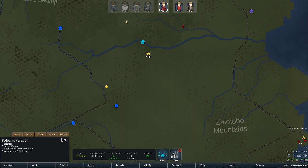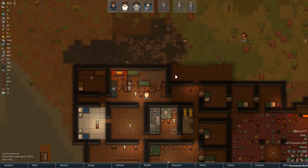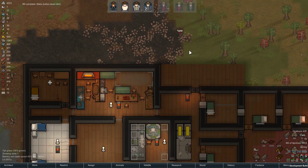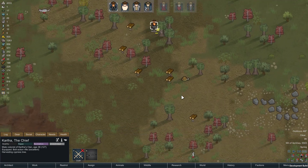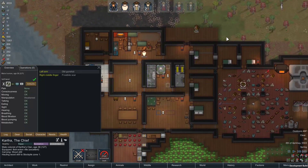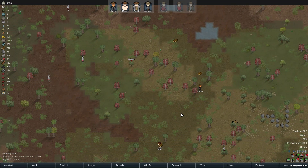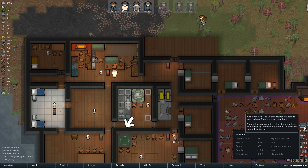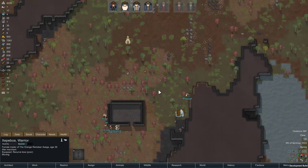We were researching bedrolls to make travel a little bit easier. At the moment we're just crafting up a bunch of clothing out of the plain leather that we have, but then we'll get back to research. Kartha is happily hacking away at trees because we're turning all this wood into chem fuel.